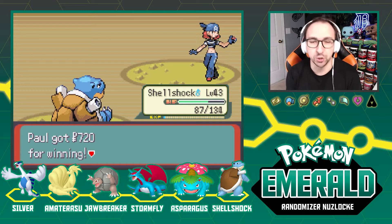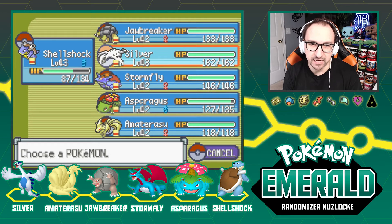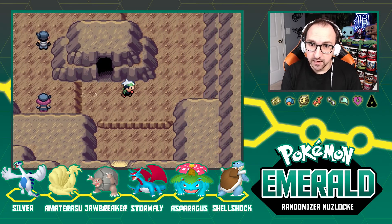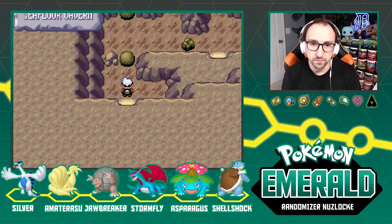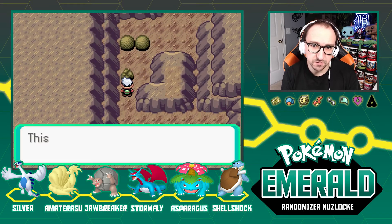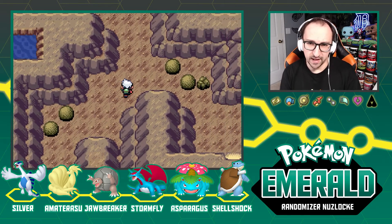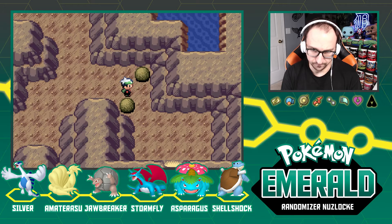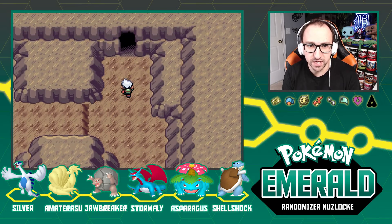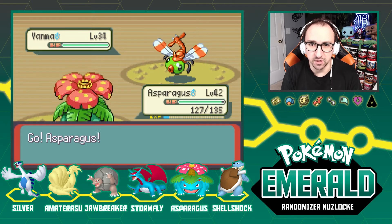Shell Shock is a little below level, so let's get Asparagus in — let's see what Asparagus can do. I think I go in that little hut but I'm not sure. All these little doorways lead to really weird spots — that's definitely not the right way. The way I definitely need to go is out this door here, which is what I kind of thought. Now we're in this little room with a puzzle. Oh, a Yanma — I would've taken a Yanma.